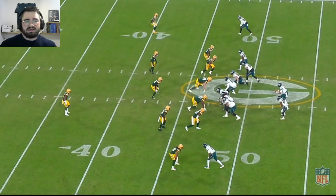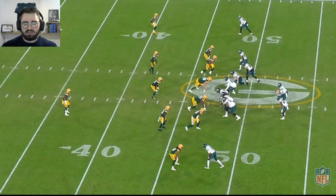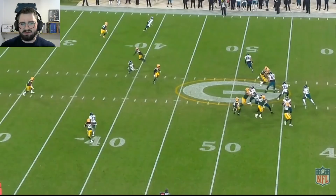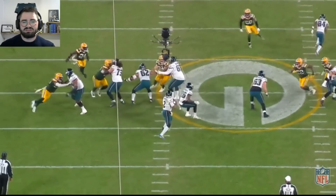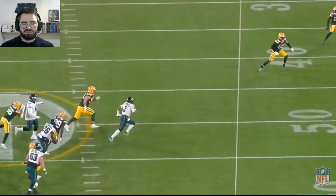Packers want to send heat this time, sending six guys on the blitz with only five in coverage. One receiver to the bottom playing man, and only four guys in zones covering the middle and deep. Jalen gets a really good pocket for a six-man pressure — line holds up. Ward is crossing the middle, Alshon's not a great option, Hightower could be an option. But Hurts decides to take off and doesn't gain much. From the box view, you can see a very solid pocket to step up into — no reason to get panicky. You could just throw it right there to Ward.